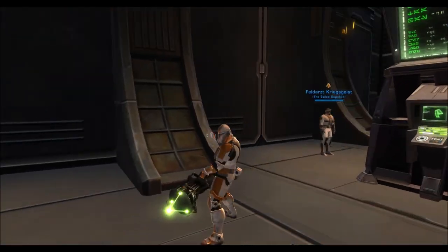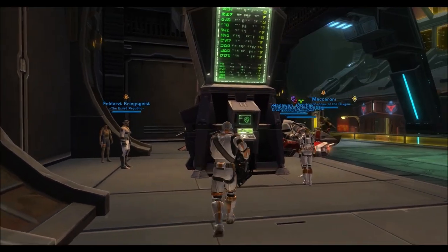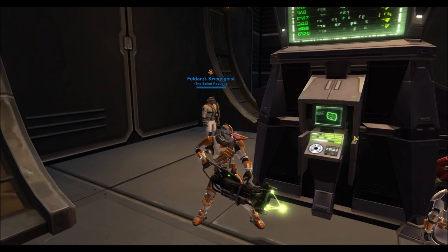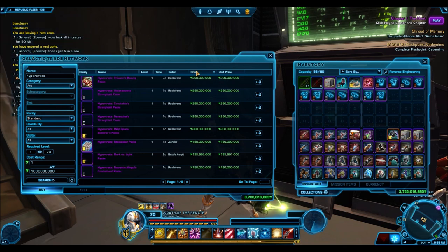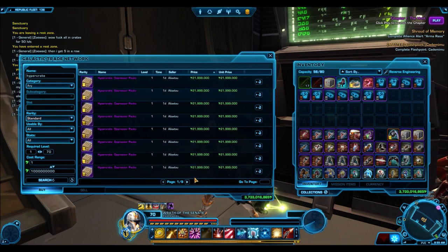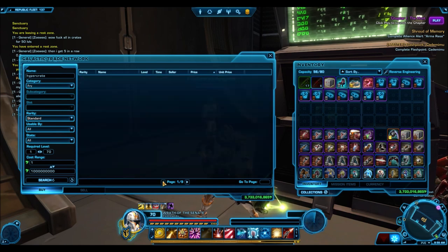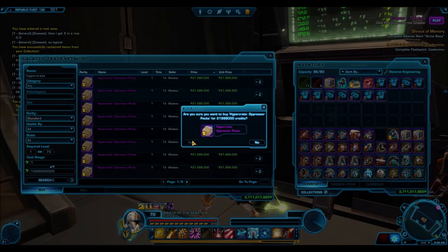I don't think that many packs have ever been opened in one sitting, so it will be a lot of fun and very interesting to once and for all establish what the drop rates are like in cartel packs. To put this in perspective, that is 65 hypercrates, which is 1,690 individual cartel packs. That would cost approximately 350,000 cartel coins, which is over $3,100 US dollars. So I hope you guys are definitely excited for that video.